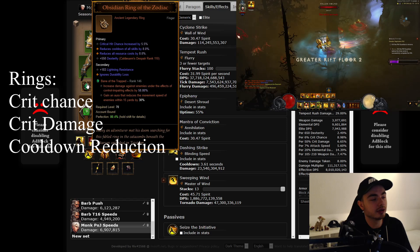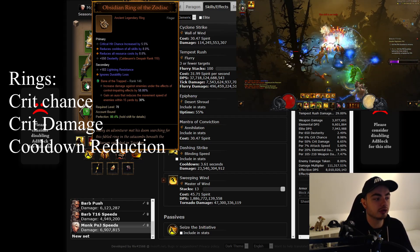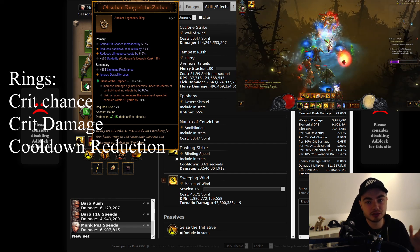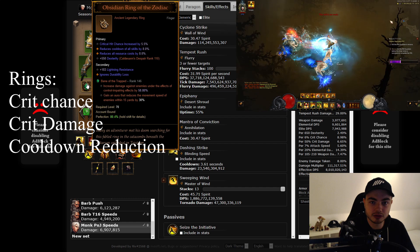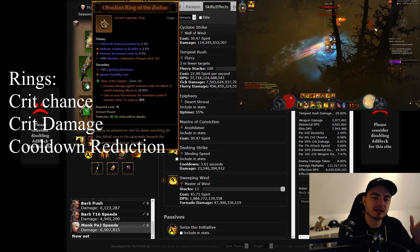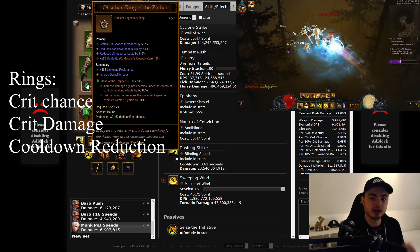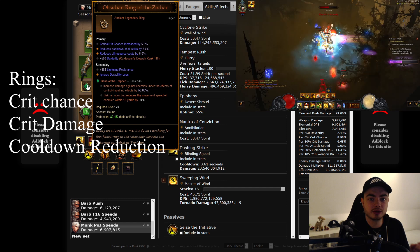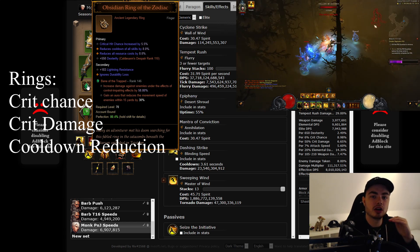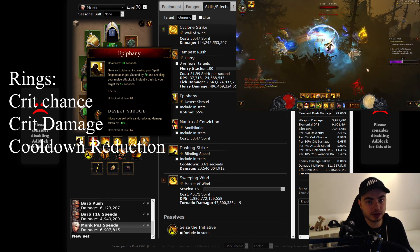For the rings, I'm using Obsidian Ring of the Zodiac, and you want cooldown resource cost reduction on it — attack speed is less important, other stats are more important. It also allows you to use it for other builds like the WoKo GR push build. We only use it because it reduces the cooldown of our spells — for instance, our Epiphany gets reduced by the Obsidian Ring of the Zodiac, which means we have 100% uptime of Epiphany, giving us very very big damage reduction.